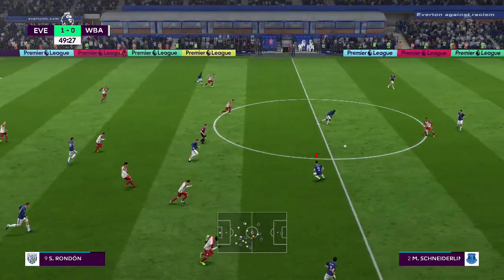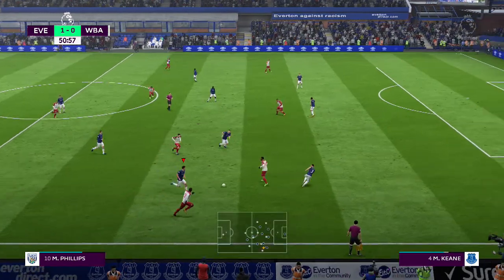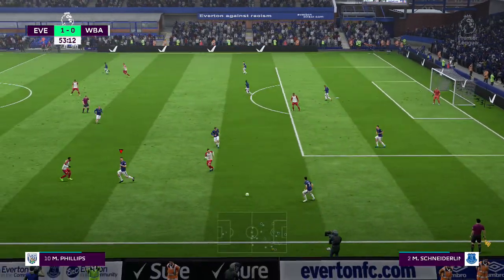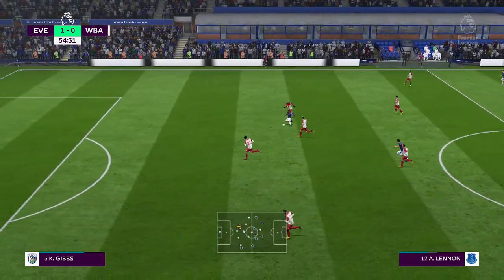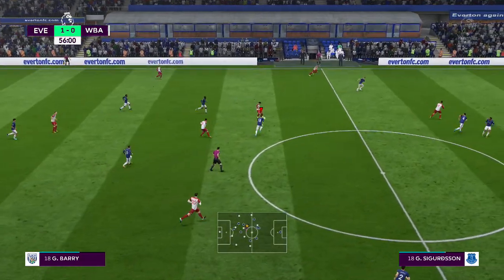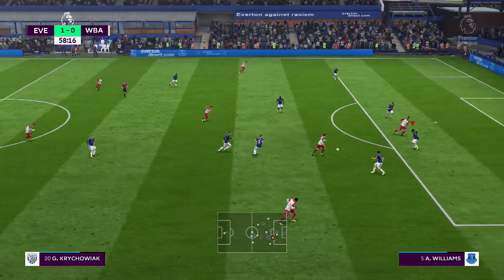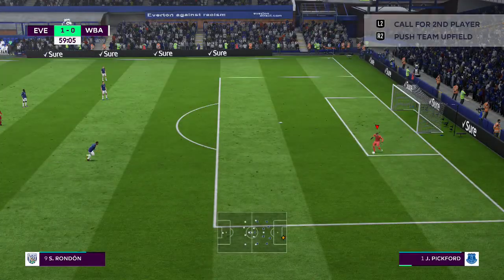Gylfi Sigurdsson on the attack here. Krychowiak came in with a challenge — Leighton Baines — now it's with Wayne Rooney. Lovely play by Lennon to get away from the defender. Jake Livermore — played down the wing, keeping it — the keeper kept it out. To get the equaliser, that was a good chance to get level; it was a good move too, and give him another chance, I think he might take it.